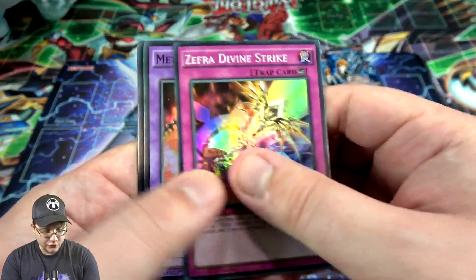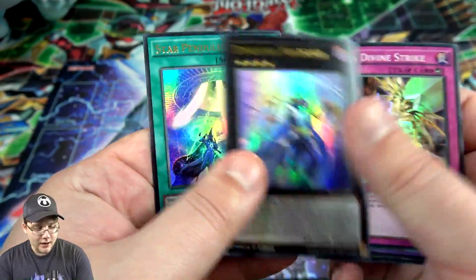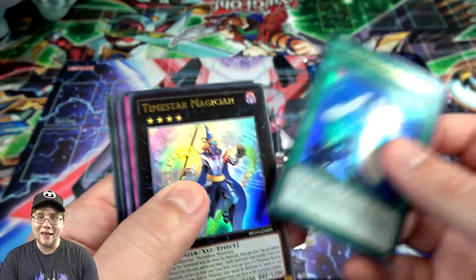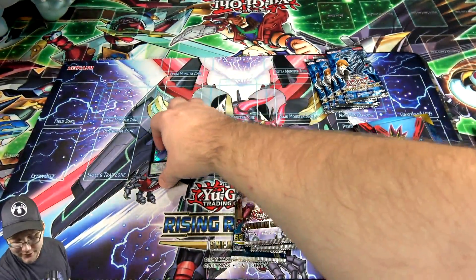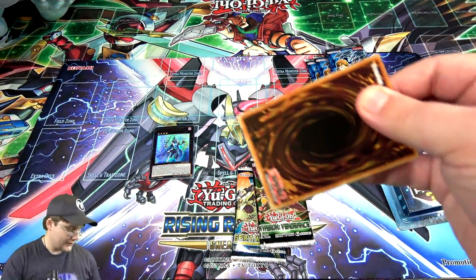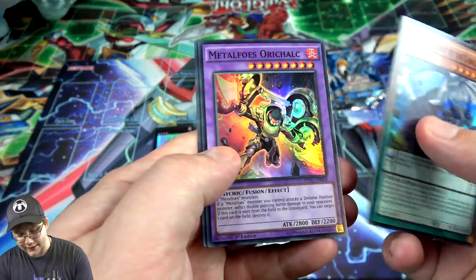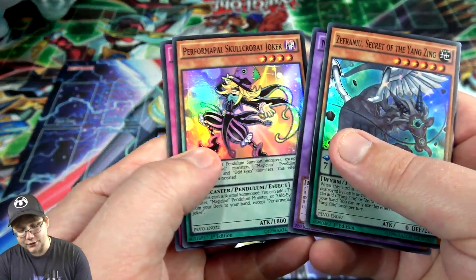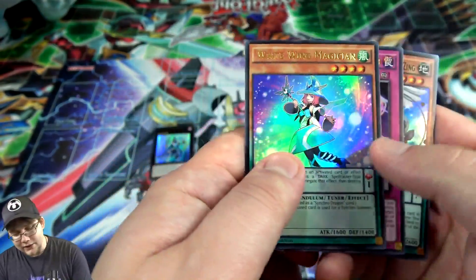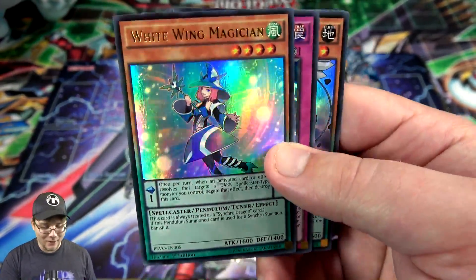From Pendulum Evolution we got: Zephyra, Divine Strike, Metalfoes Crimsonite, then a Summoner's Art — that's pretty good actually. Then Time Star Magician and Star Pendulum Graph. You're always guaranteed two ultra rares and everything's holographic — it's a pretty cool set. From the second pack: another Metalfoes, a Skull Crobat Joker — that's pretty good — another Time Pendulum Graph, though I think it got reprinted recently, and White Wing Magician.